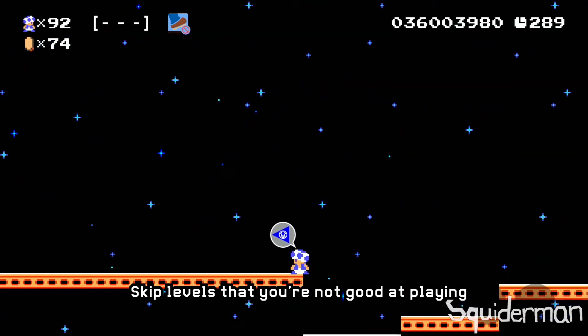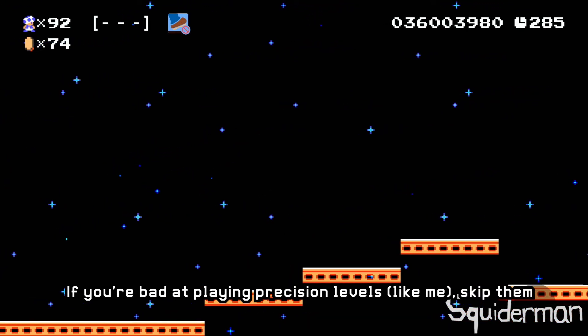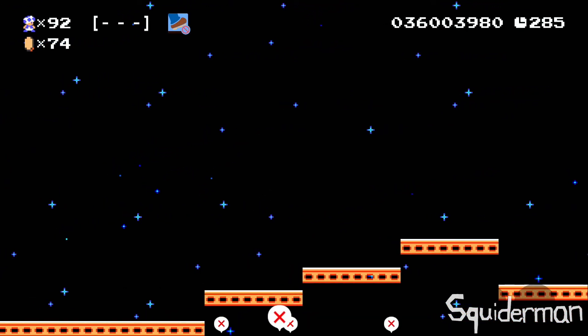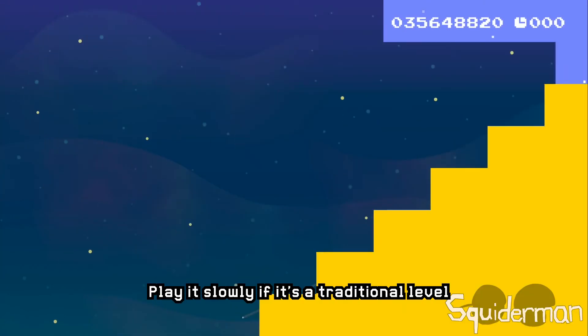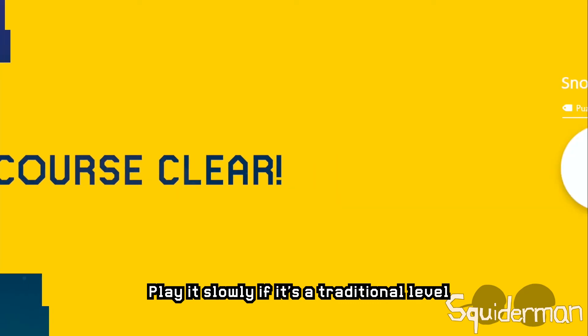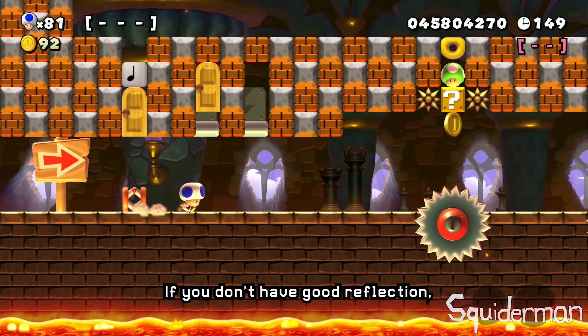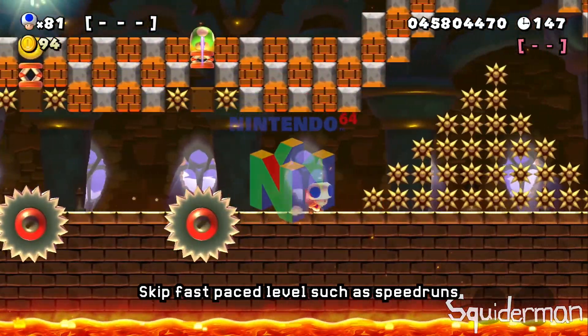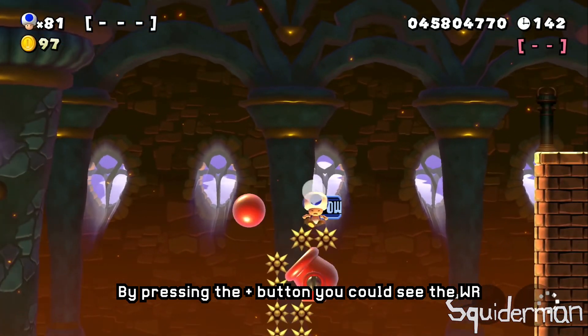Skip levels that you are not good at playing. For example, if you are bad at player precision levels, skip them. Play slowly if it is a traditional level — don't rush or you will die a lot. If you don't have good reflexes, skip fast-paced levels such as speedruns or tight timer levels.